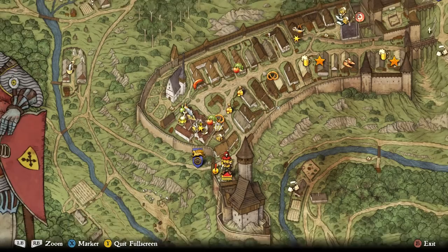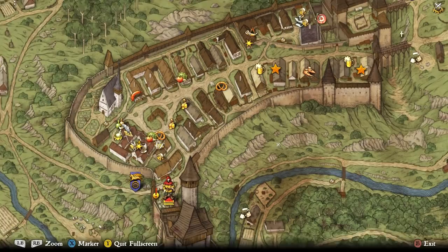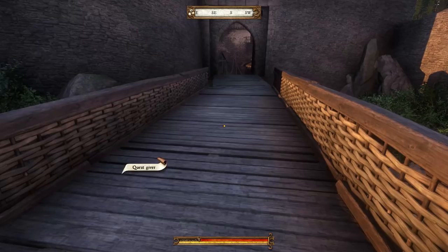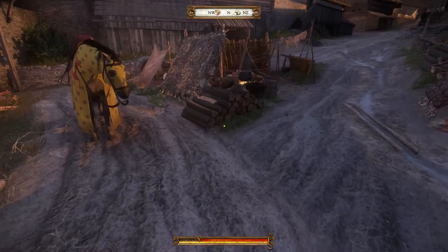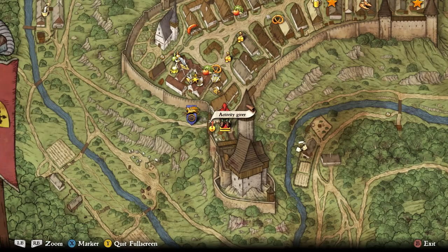Well, that went pretty much according to plan. All right, those are the tipsters. There's a quest guy over here. What's the difference between these different symbols? You're a quest giver, activity giver. Look for the stars, because those are more interesting.